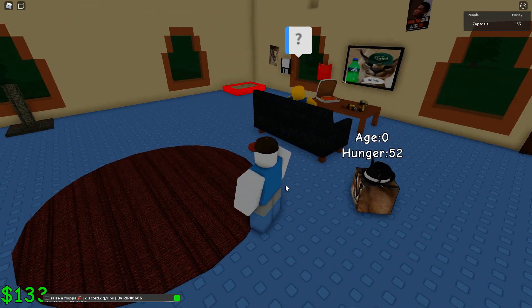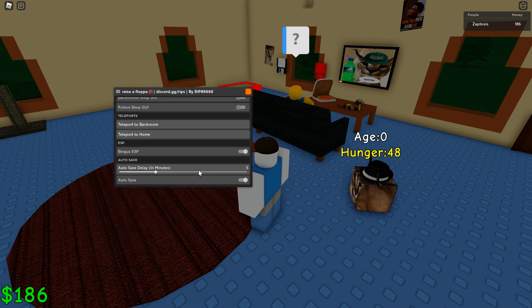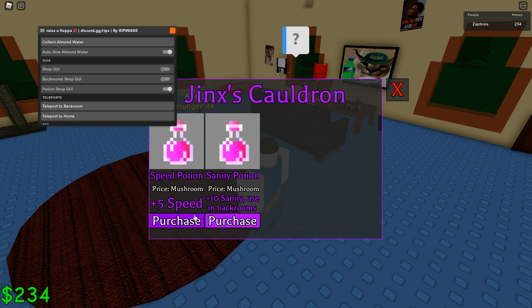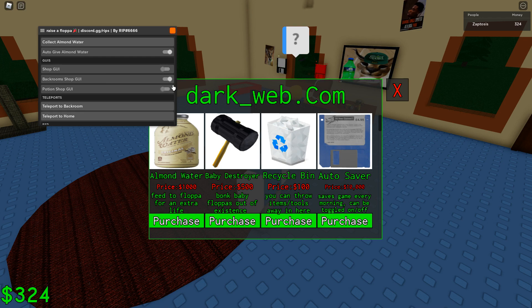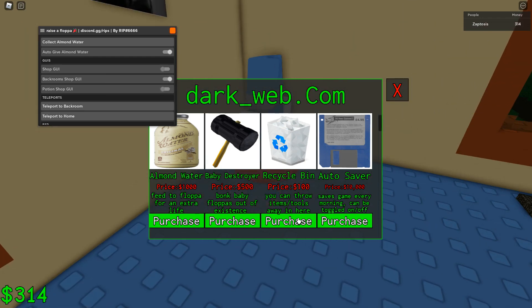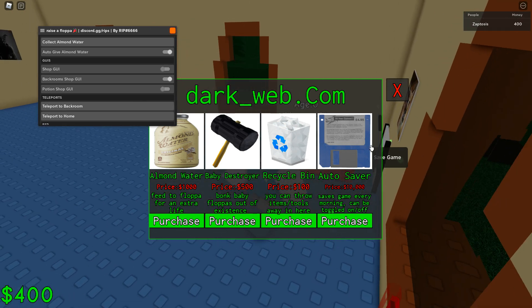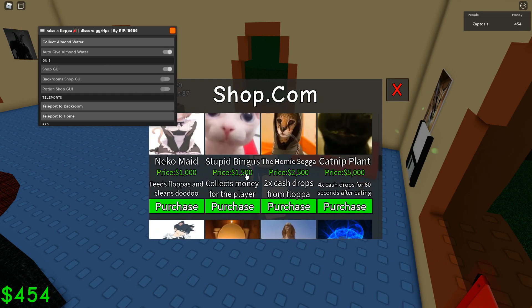It appears that I've maximized the floppa game — I am at the maximum level. Potion shop GUI — I don't have any mushrooms. Back rooms GUI, how do I get here? Recycling bin — okay, throw away items. I'll just use this actually. Feed to a floppa — shop GUI, let's see.